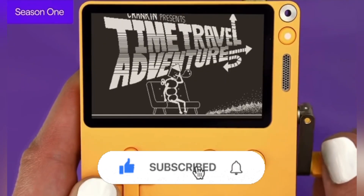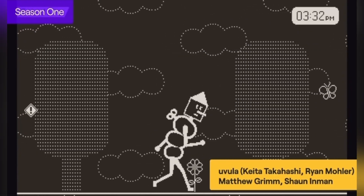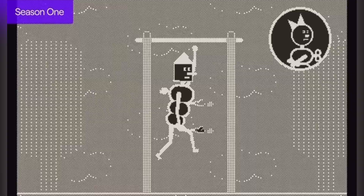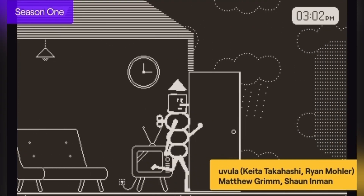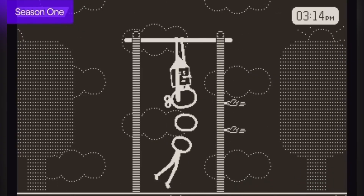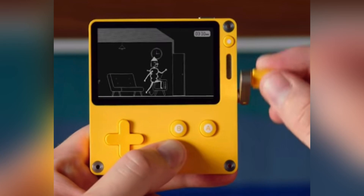The first game is called Crankin's Time Travel Adventure, where he has to meet his girlfriend, Crankette, for a date. But he's always late, so you have to use the crank to move time to help him get to this date. I really like the mechanics and how you have to crank to control time. I really hope this is one of the first Playdate games that we get, as I feel it is a perfect introduction to the crank and how to use it.